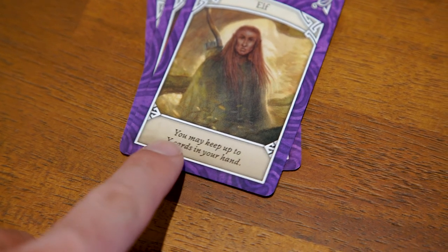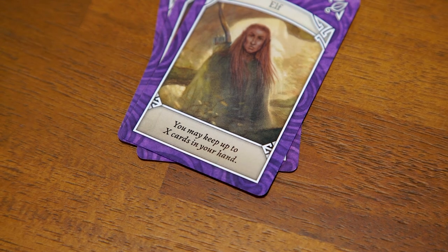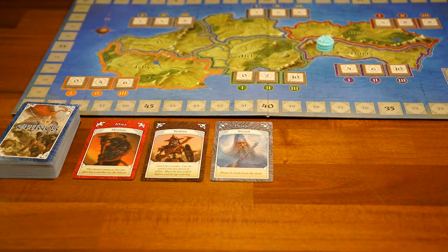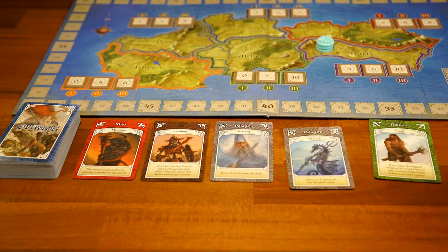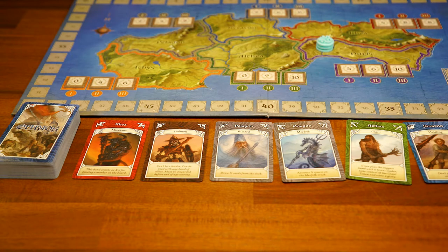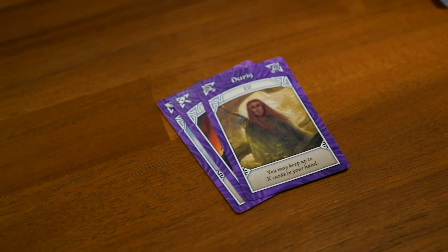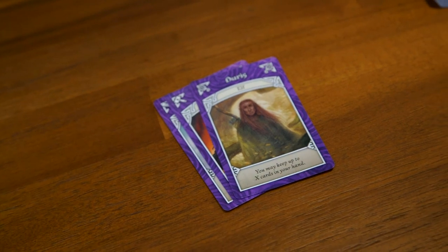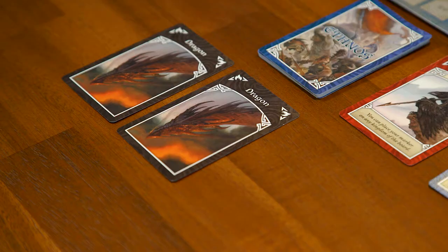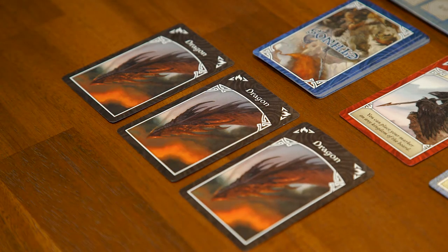Check the ability listed on your leader card and use it if desired — each tribe has its own unique ability. Then discard all cards from your hand that were not part of your band to the face-up row, making them available for all players to recruit. Leave the band of allies you just played in front of you with the leader on top. These bands will score additional points based on their size at the end of the current age.